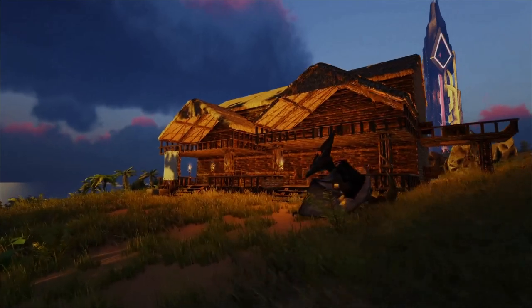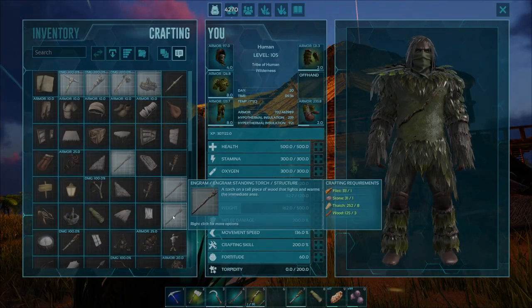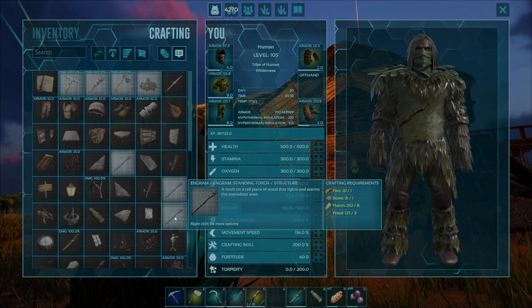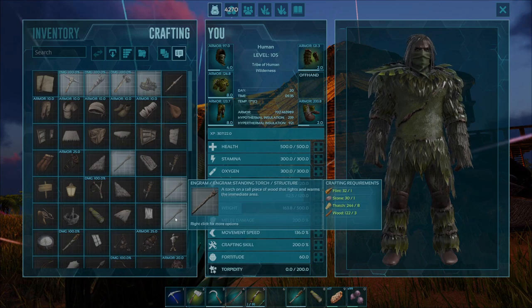Once you've got those resources, press the V key to come into your crafting menu and find the engram for the Standing Torch in your inventory. To craft this item, go ahead and hover over the engram and just press the E key once, and you'll notice that the Standing Torch will start crafting for you.